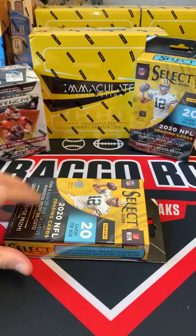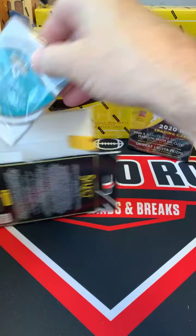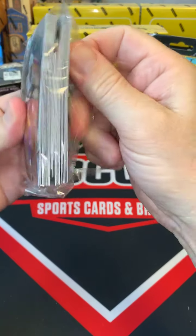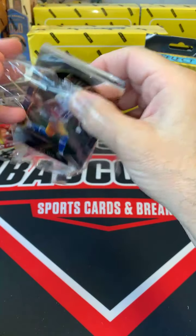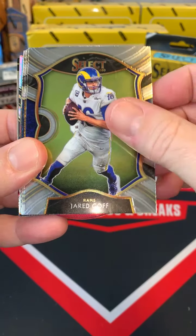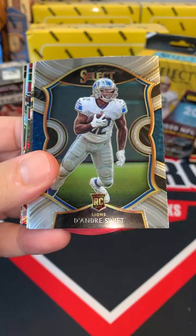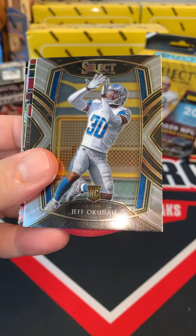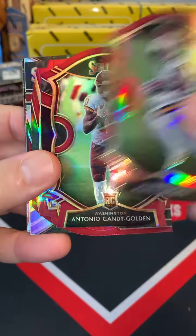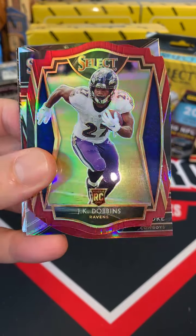Let's do a 2020 Select hanger — 20 count, these should have the maroon die-cut prisms, four on average per box. All right, here we go. We have Joe Reed Chargers, Cam Akers Rams, Jared Goff Rams, Claypool rookie card Steelers — nice hit Joey. Drew Lock Broncos, Swift to the Lions, Sanders to the Lions, Okudah to the Lions — three pack for the Lions! Alvin Kamara die-cut Saints, Gandy-Golden die-cut Washington, JK Dobbins die-cut Baltimore Ravens — nice hit Zeb.